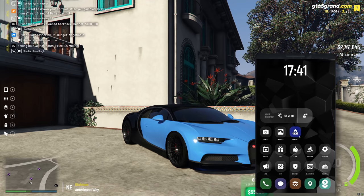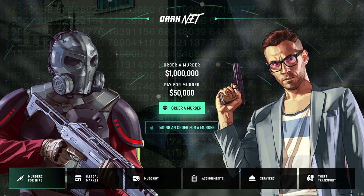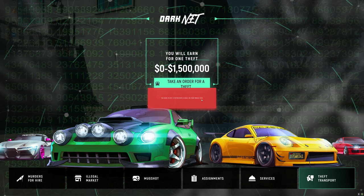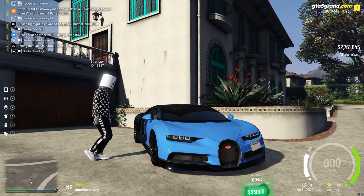To start things off, what you want to do is head on to your phone and go over to the dark net. You can see there is a tab that says theft transport, and you can earn up to 1.5 mil for stealing a car. If you click that, it will most likely say you can't steal a car, because you need to get the skull tattoo on your face. So let's head on over to a tattoo parlor and get the tattoo.